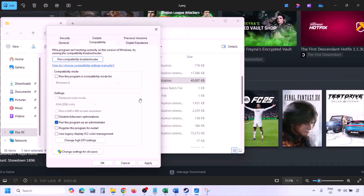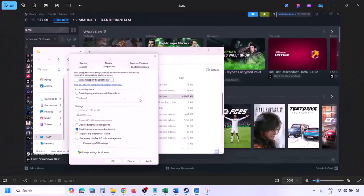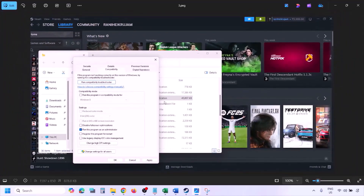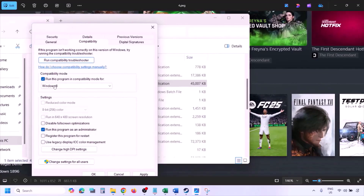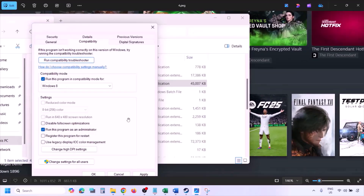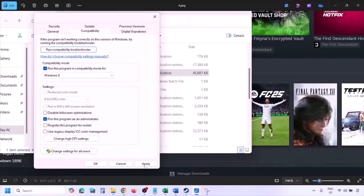Launch the game from the game installation folder instead of from Steam and then check. If still not working, put a check on the compatibility mode box and select Windows 8 from the dropdown option, then hit Apply, click OK, launch the game and check.